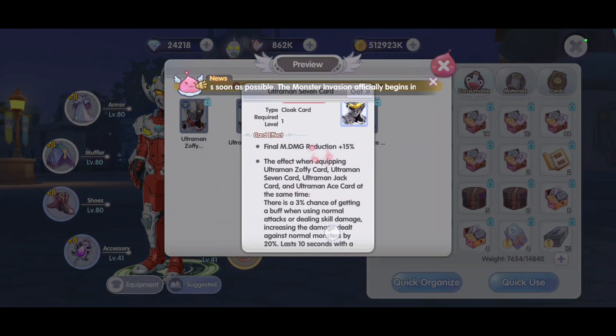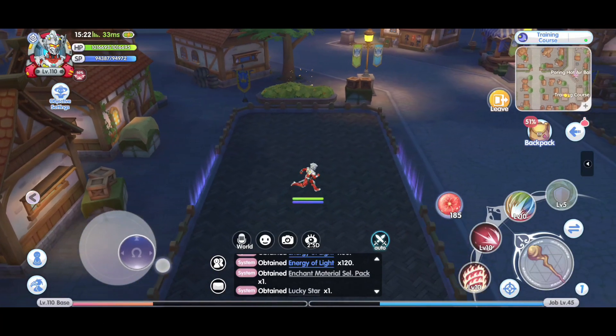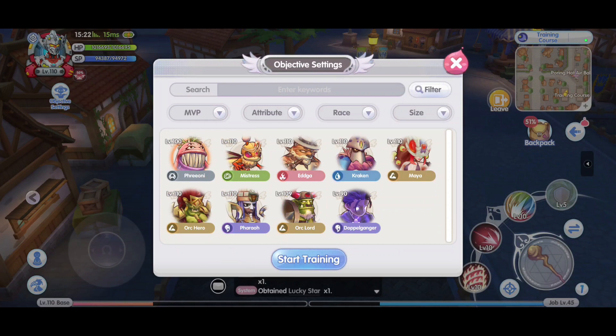So for this video, what I'm going to do is test out this damage reduction card — are they really as good as they said to be? In the training ground, I'm going to run two tests: one, receive physical damage; two, receive magical damage. The bosses of choice will be Maya and Vero — one dealing physical damage, another dealing magical damage. We will see how much damage I can take before I die, and then swap in the card one by one to see how effective it is. First up, Maya.